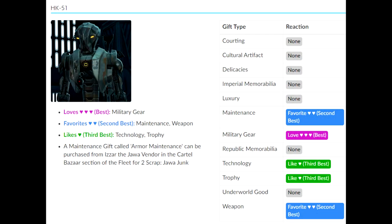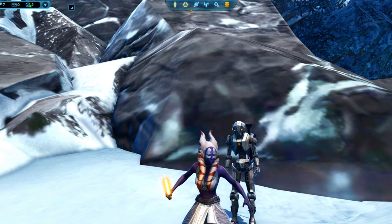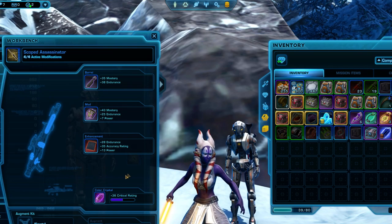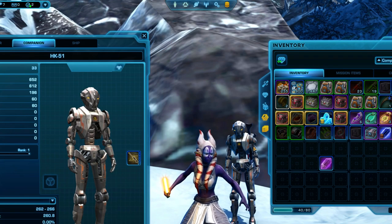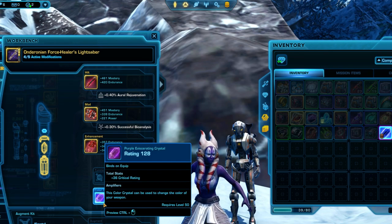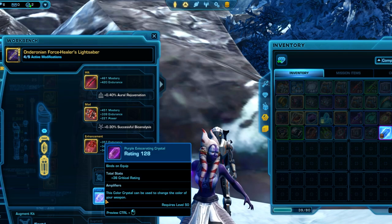Once you've gotten HK-51, if you want to make him stronger, you'll want to raise his influence with companion gifts. HK-51 loves military gear best, he'll also accept maintenance and weapons gifts as the second favorite, and lastly likes technology and trophy gifts as well. There is one fun little perk that comes along with HK-51, and that's HK-51's purple crystal. Once you've earned HK, the weapon he comes with includes a free purple eviscerating crystal that you can use even on a free-to-play or preferred account once you remove it from the weapon. It's a plus 36 purple crystal, so not quite as good as the normal purple crystals on the GTN, but it's unique as it does not require artifact authorization.